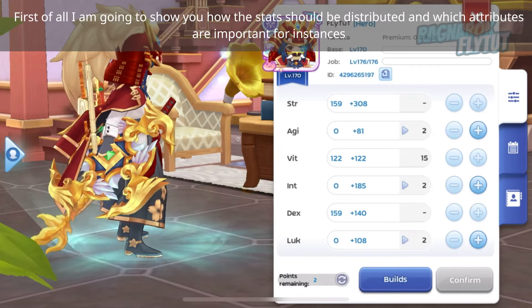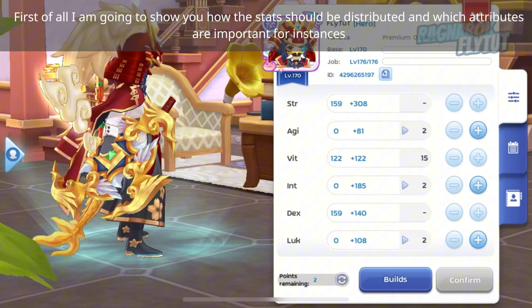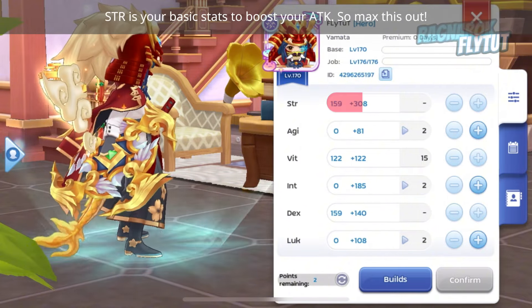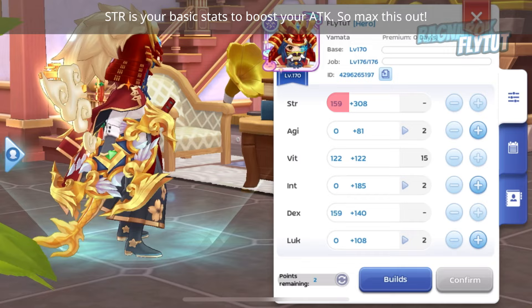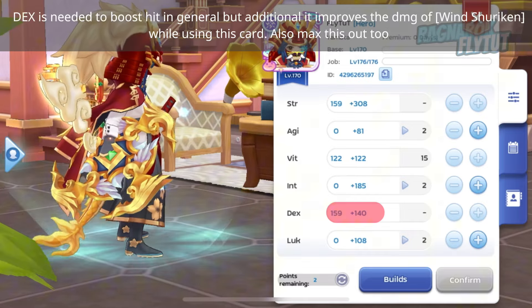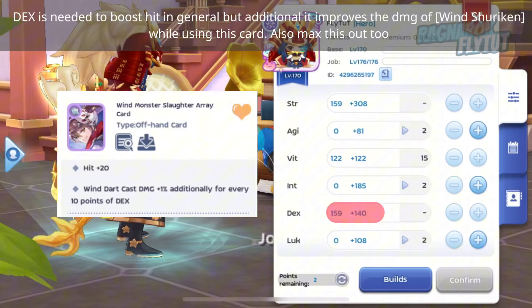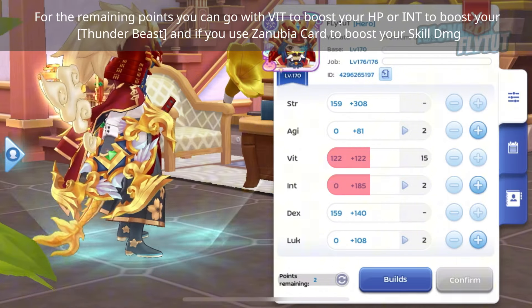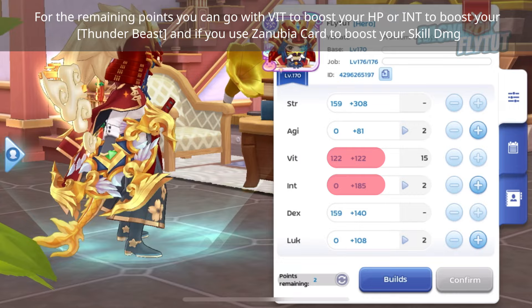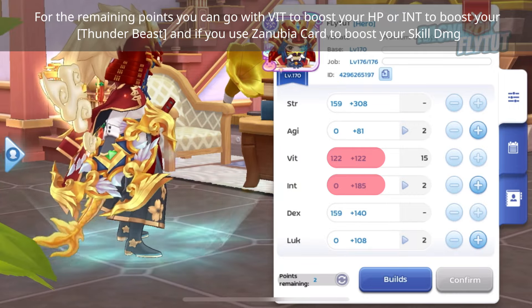I am going to show you how the stats should be distributed and which attributes are important for instances. Strength is your basic stat to boost your attack, so max this out. Dex is needed to boost hit in general, but additionally it improves the damage of Wind Shuriken while using this card — also max this out. For remaining points, you can go with Vit to boost your HP, or Int to boost your Thunder Beast and skill damage from the Zenubia card.